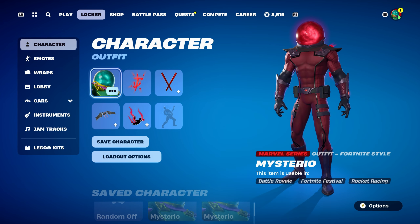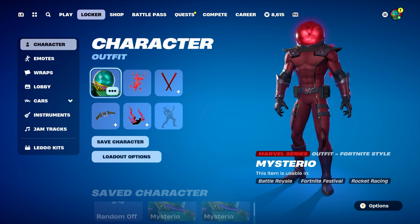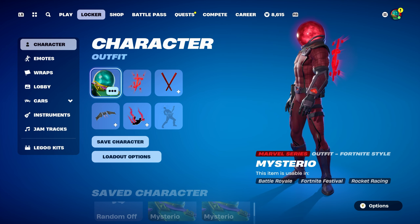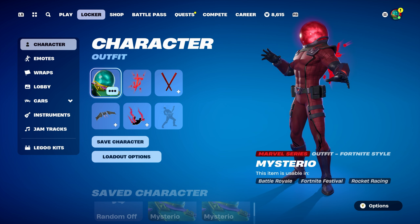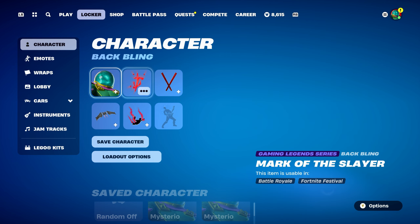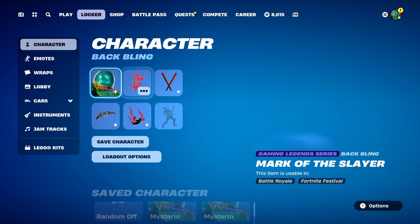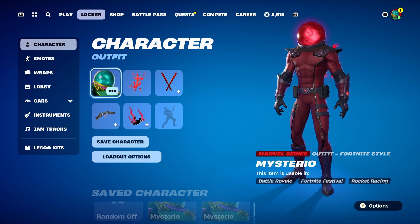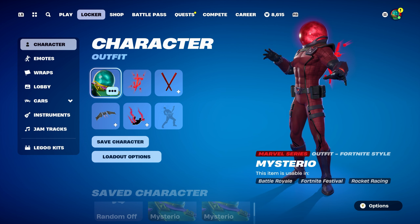That's all the Mysterio skin combos done. Thank you again to NearToX Plays for the video suggestion. I tried my best to make combos solely with items from Chapter 5 Season 4 and Season 3 for both styles — though for the second style I couldn't find a back bling from those seasons, ending up using a Chapter 5 Season 2 item instead. If you have any other video suggestions — whether it's a skin, back bling, pickaxe, glider, umbrella, contrail, or weapon wrap — feel free to let me know in the comments below.